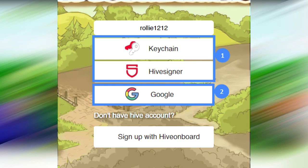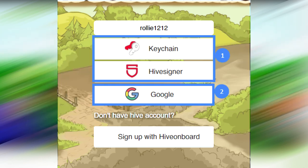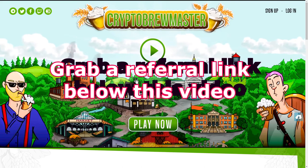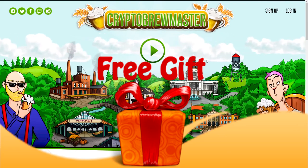There are two ways of registering in Crypto Brewmaster. First way: using a Hive account via Keychain or Hive Signer — we talk about that in the second video. Second way: using a regular Google account. But first things first, before logging into the game for the first time, we would recommend you obtain the promotional referral link. The easiest way to get one is below this video, which our team is giving to you for free.